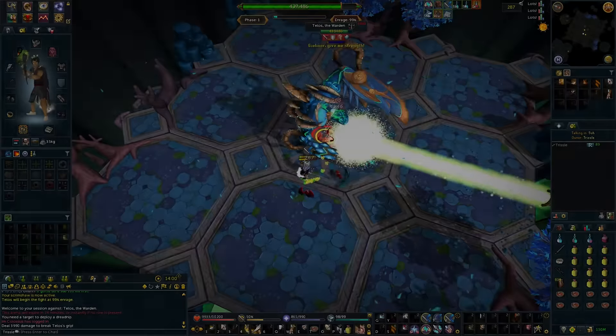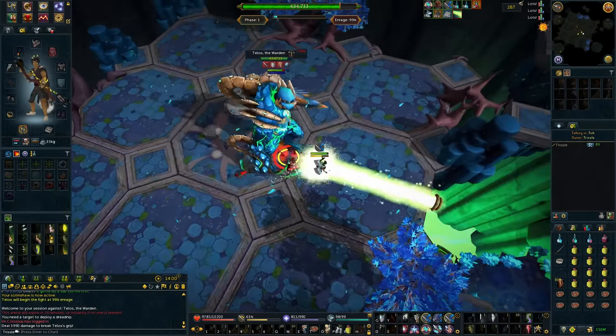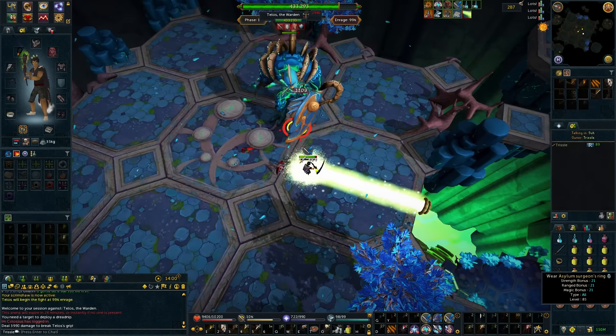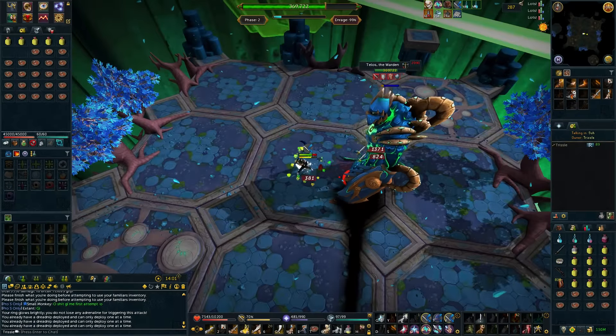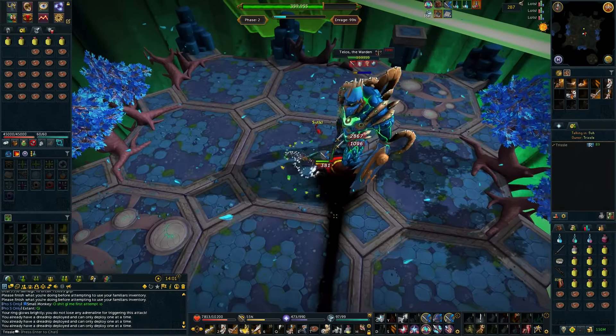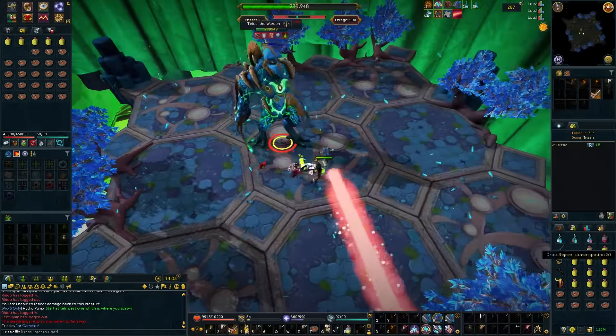The other aspect of the fight that you will notice is that there are different colored beams on different phases with different effects. The yellow beams on phase one will deplete your prayer points but rapidly increase your adrenaline. The black beams on phase two will decrease both your damage dealt and damage received. The last beam is red and appears on phase three, and has the effect of making you deal more damage but also receiving more damage.